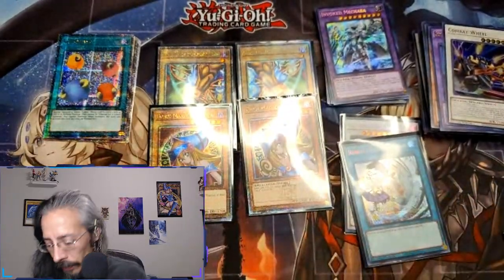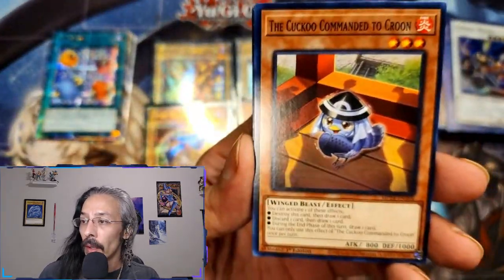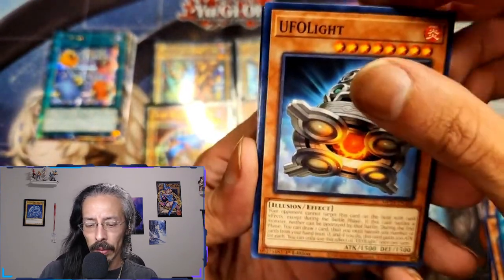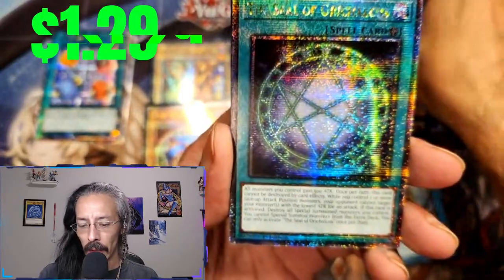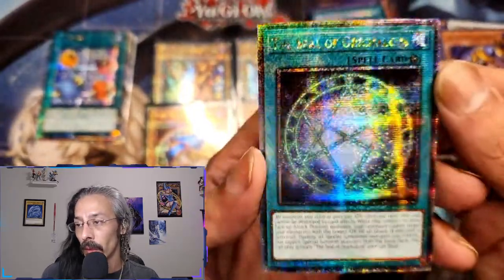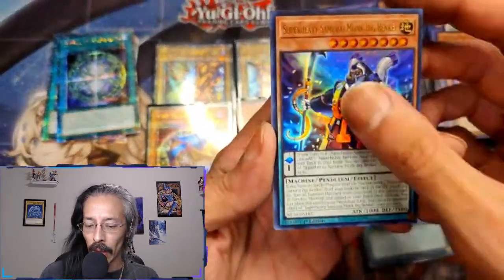One more pack — can we get another Exodia piece or a Blue Eyes? Let's see here. UFO Light, Master Chow the Enchanter, Divine Temple of the Snake Eye, and the Seal of Orichalcos — definitely another one that was on the list. Beautifully done, gorgeous, look at that shine.